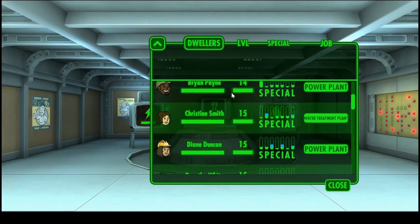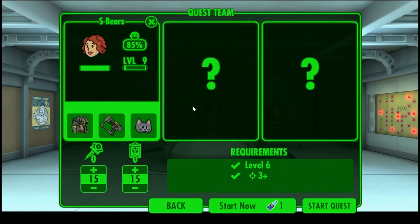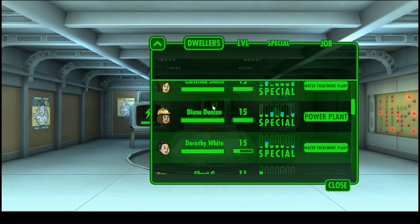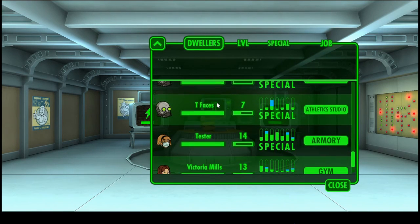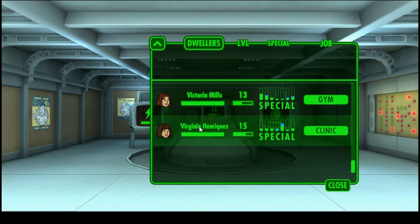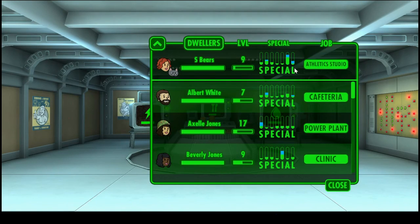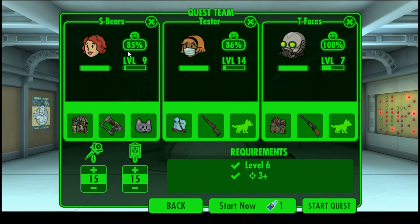We have ourselves a few commandos that we've been training for the mission. We have S Bears — she's been working out in the athletic studio. There are a couple of things I've learned, and if you guys already know this, just call me out in the comments below. But I'll talk about it anyway because the game, as usual, doesn't explain it. We're going to give them the lion's share of stimpaks and Radaway, since we make a bunch of it and we're always getting it.